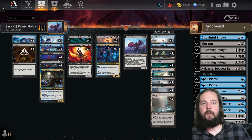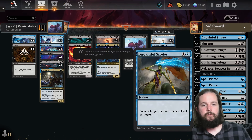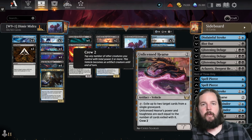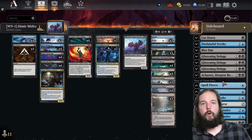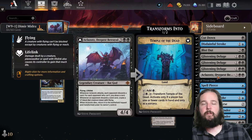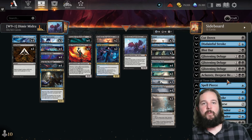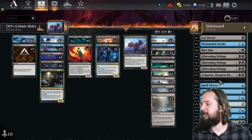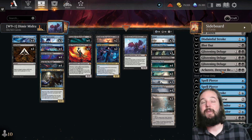They're running an additional copy of Liliana of the Veil and bringing in one more copy of Disdainful Stroke, as well as one copy of Unlicensed Hearse, dropping the two copies of Duress and bringing in an additional copy of Spell Pierce, dropping the one copy of Negate and one copy of Gix's Command, and bringing in a third copy of Glistening Deluge and one Aklazat's Deepest Betrayal while cutting the one copy of Graveyard Trespasser. I did do a best of three sideboard guide for Dimir Midrange that covers when you'll be bringing in these cards.